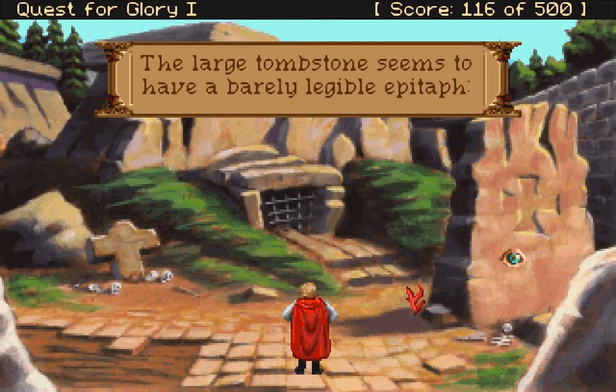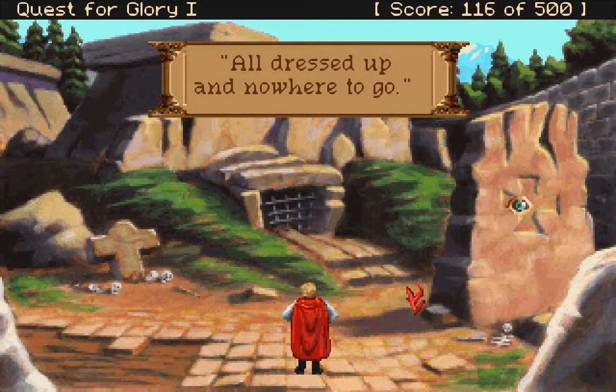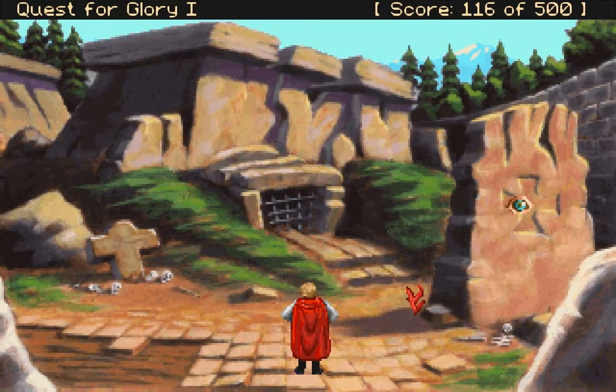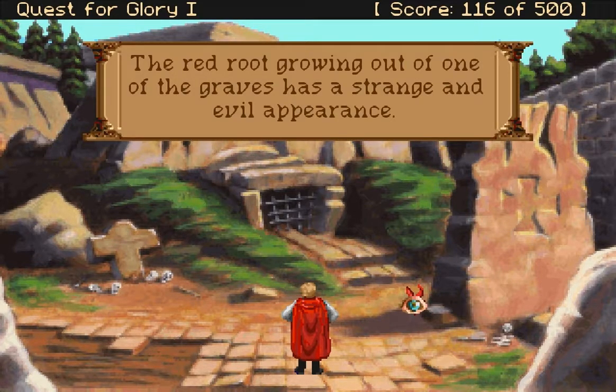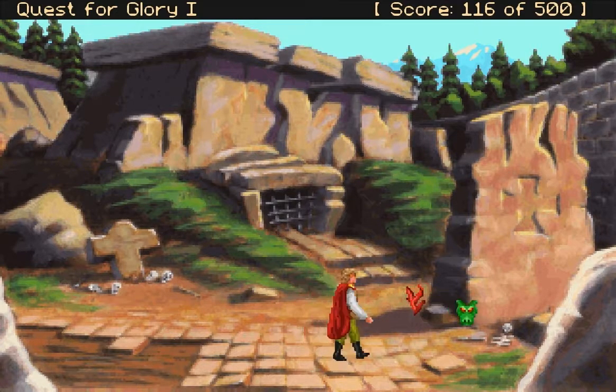The large tombstone seems to have a barely legible epitaph: 'Here lies an atheist — all dressed up and nowhere to go.' Growing up out of the grave is an evil looking plant with a slimy poisonous sheen. The red root growing out of one of the graves has a strange and evil appearance. Pick it.